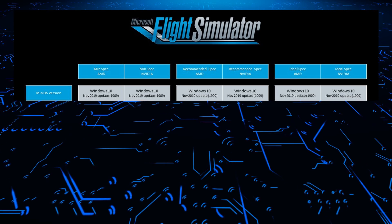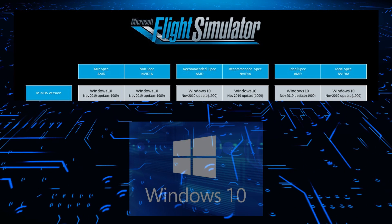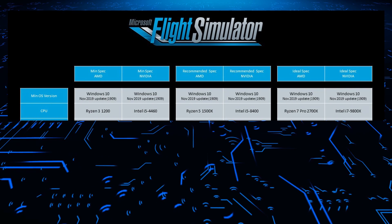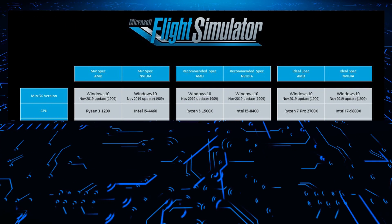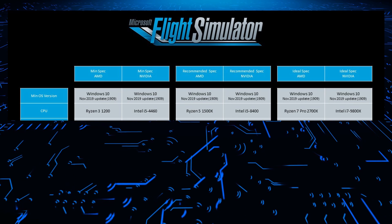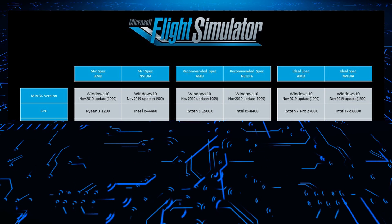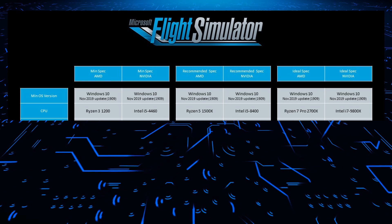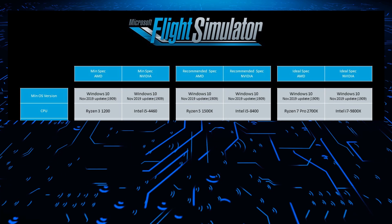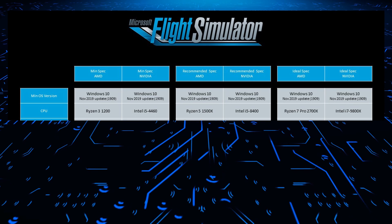Microsoft Flight Simulator will require Windows 10 with a minimum update of November 2019, version 1909. In terms of CPU requirements, the minimum and recommended specifications are arguably not quite as high as many of us feared. However, for the ideal specification, you're going to need something fairly beefy like a Ryzen 7 Pro 2700X or the top-end i7-9800X.